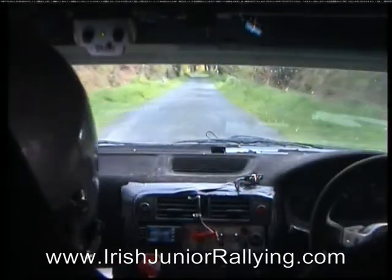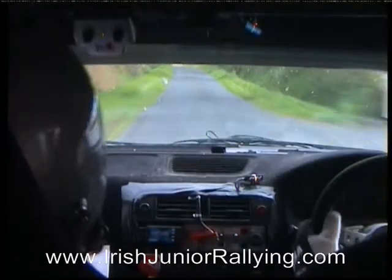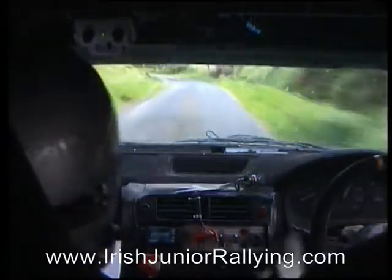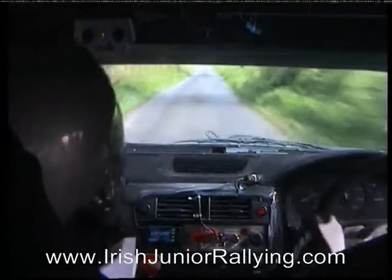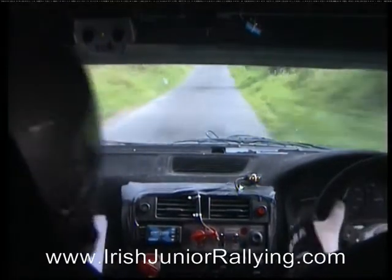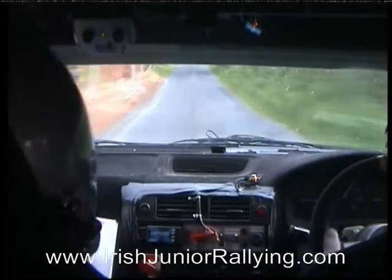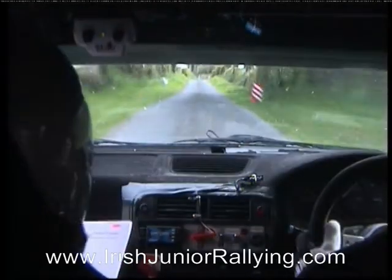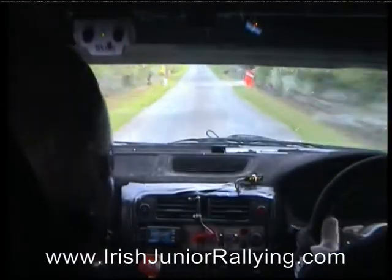One left into middle over long crest, one hundred down and four left and four left at the bottom past the gate, keep neat, one hundred. One right over crest, eighty, three right over crest, one fifty, one fifty. Two right over next crest, one hundred. Right on next crest, keep it flat, two hundred. Left entry bus stop at the junction, two hundred after it.